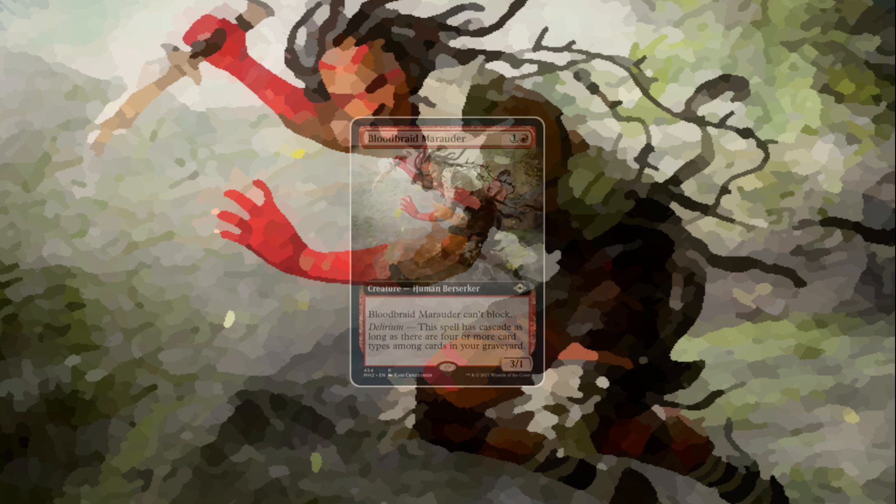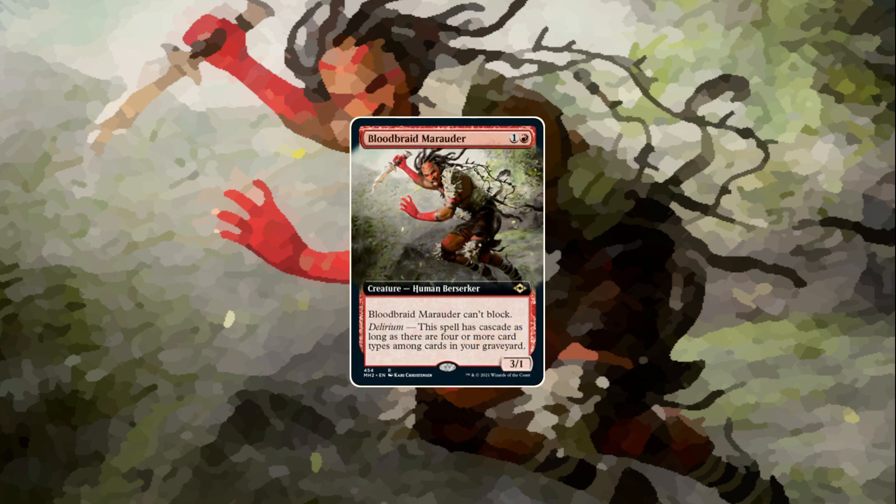The first card we're looking at is Bloodbred Marauder — a 3/1 for 2 mana that can't block, which brings an interesting combination of abilities. It has Delirium, so it has Cascade if you have Delirium active. If you have four or more card types in your graveyard, this spell has Cascade. It's a very interesting design, probably with a high upside when it's active.